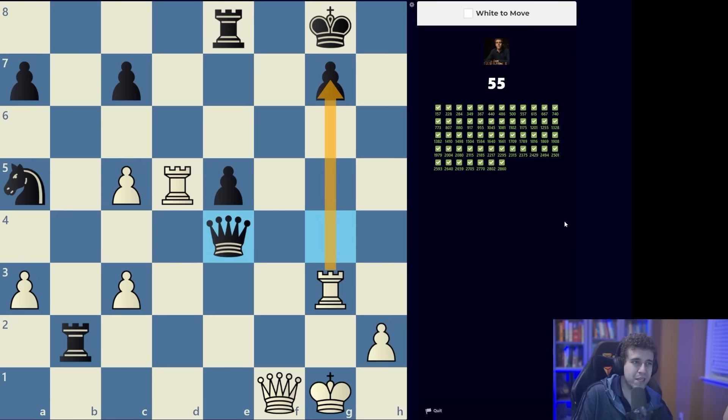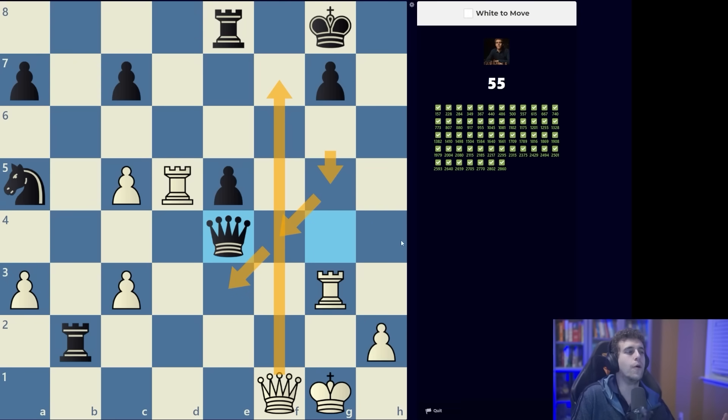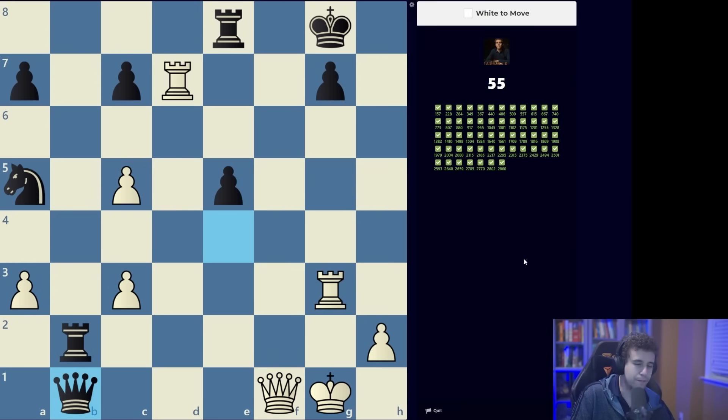Rook d7 is very tempting, but we have to calculate rook takes g7 because if that works it leads to checkmate. Rook g7, king g7, rook d7 — if the king moves back to the eighth rank black gets checkmated. King h8, queen f6 — unfortunately after takes takes rook d7 the king can step forward to g6 and things get very messy. I don't think there's checkmate. The king can escape toward e3. I vote rook d7.